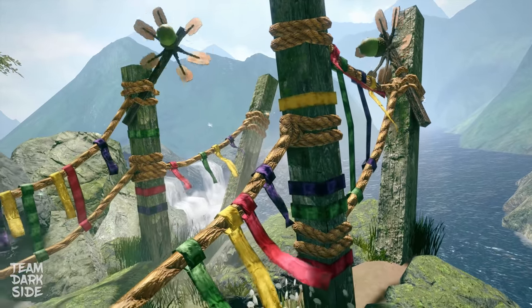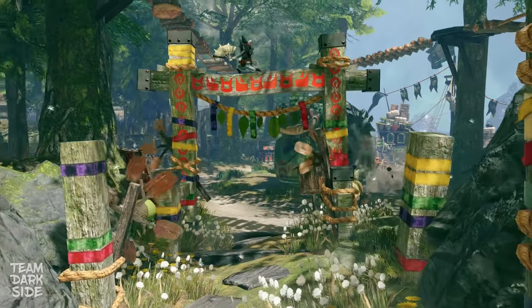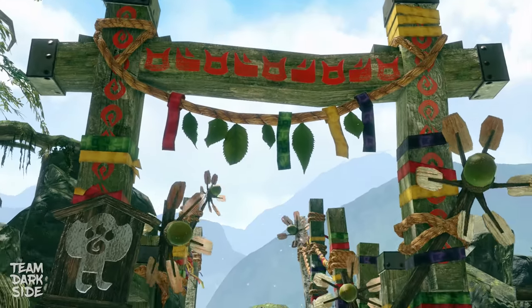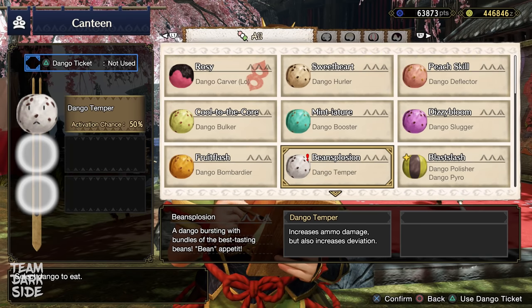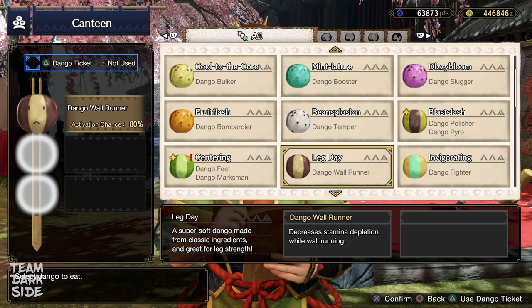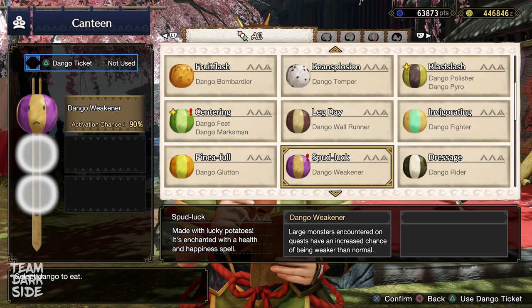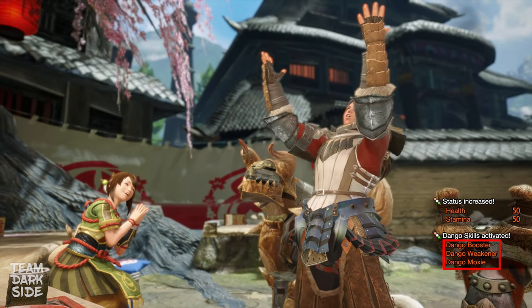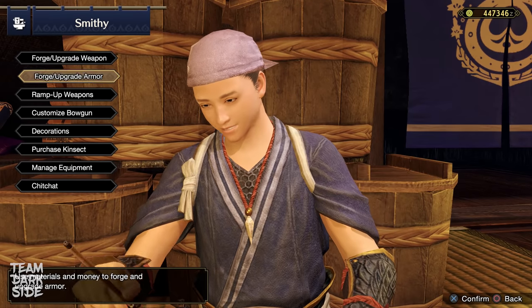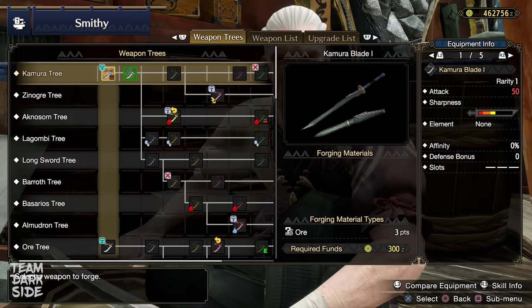After Jyuratodus, you will finally be able to unlock the high rank locations for the Meow Cenaris and get the exclusive high rank materials from them. I will leave a link in the description with the unique materials you can get via Meow Cenaris in high rank. If you head to the canteen, you will notice that now there are more Dango you can eat. In particular you can eat for Dango Weakener. This Dango skill will assign the 3 lowest HP rolls to the monster, which means you can potentially cut up to 10% HP from the monster at the start of a quest. I recommend eating every time from now onward for Moxie, Booster, and Weakener. You will also have more decorations available, but unfortunately they are still not too useful.